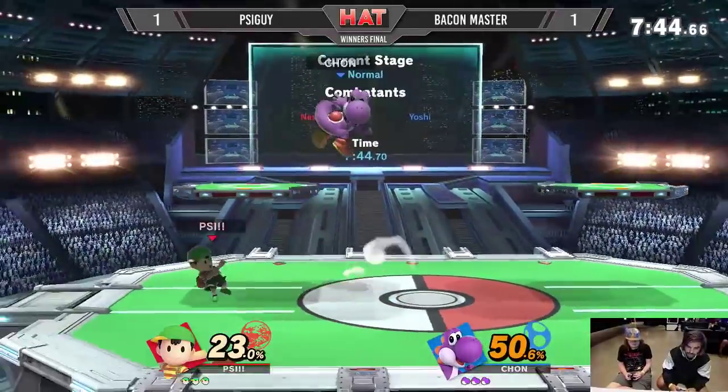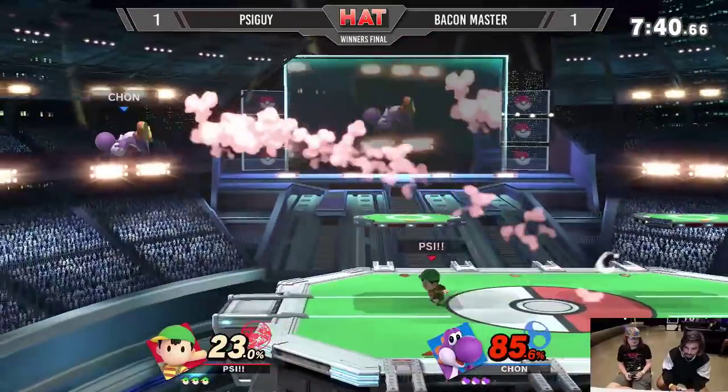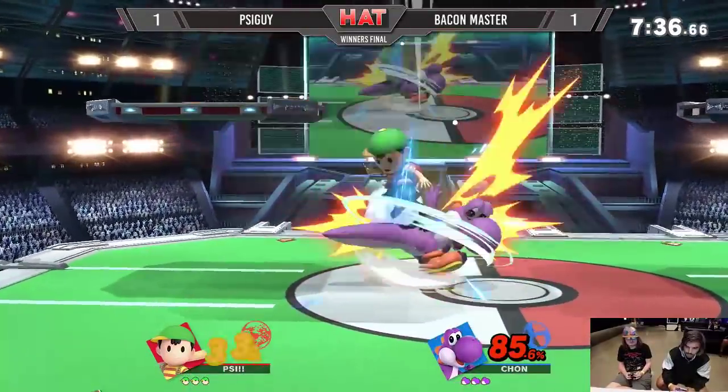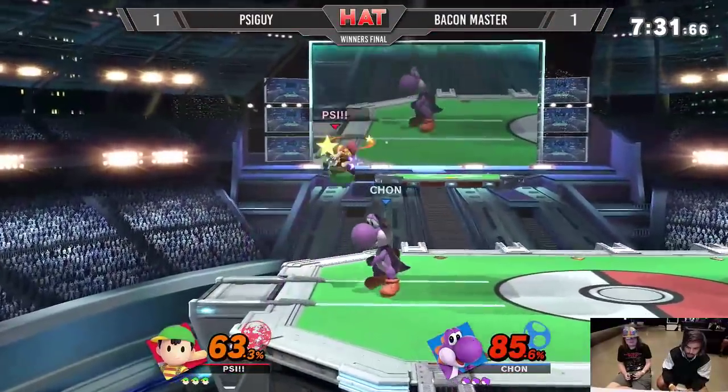Catch another PK Fire but immediately double jumping out of there. Because of the way PK Fire puts you up in the air, Yoshi already has access to that double jump so he can armor through it — he doesn't actually get caught in a lot of the traps. It's kind of a good free card.